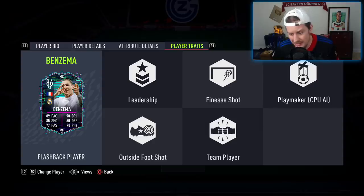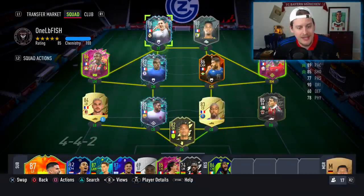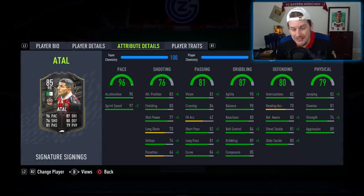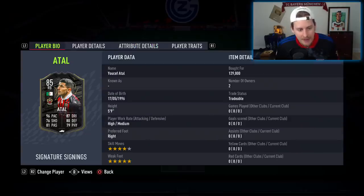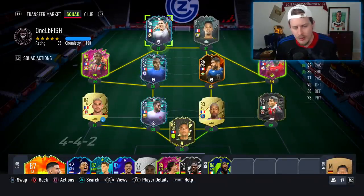He has the finesse shot trait, the leadership trait, and the outside the foot shot trait. We've gone ahead and thrown him into a French squad with all the French OP players. We even have a cheeky Signature Yusuf Ratal — 97 sprint speed, 95 acceleration. With a Hunter chem style, he could be just a chem style away from being able to play anywhere. I even loved his inform card, so it's a very cool looking card as well — 120,000 coins, pretty damn expensive. But you clicked on the video for Kareem the Dream Benzema, so let's take him into a couple of matches and see how this 86 youngster performs in game.